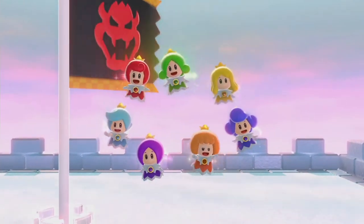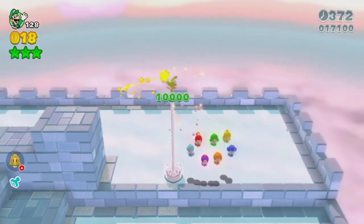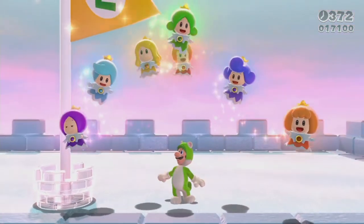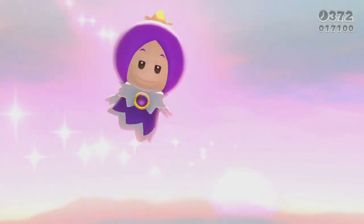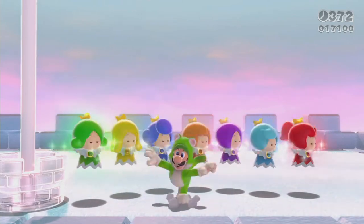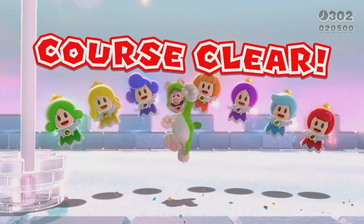By defeating Bowser we were able to save all the sprixies again — this time they won't get captured again, hopefully. Now get the golden flagpole. Yeah, we're done now. Luigi has overcome his fears and bested Bowser without his brother's help at all, except for one level where he had to get a stamp. We get to see the credits, and from here that'll be the end of the video.